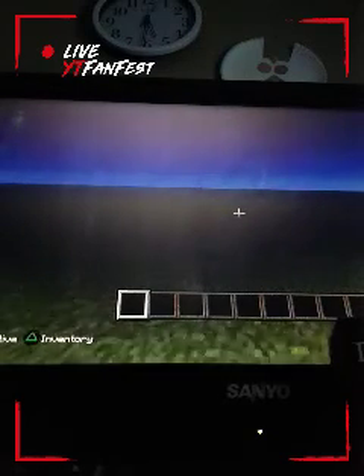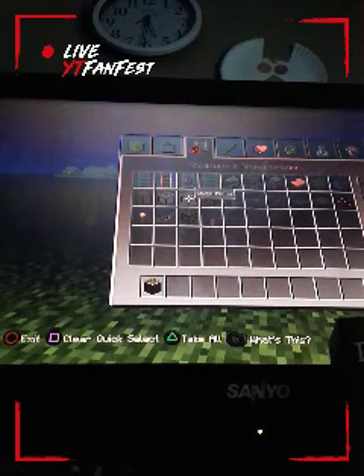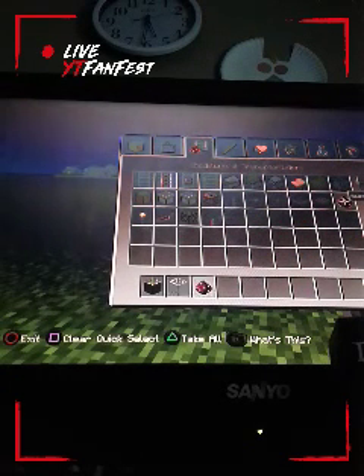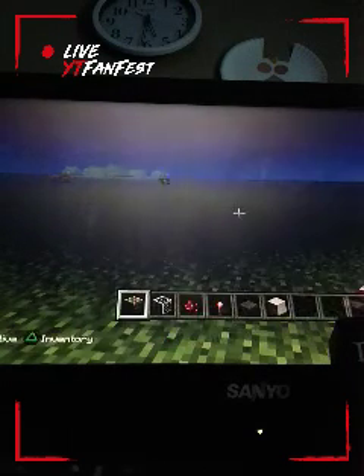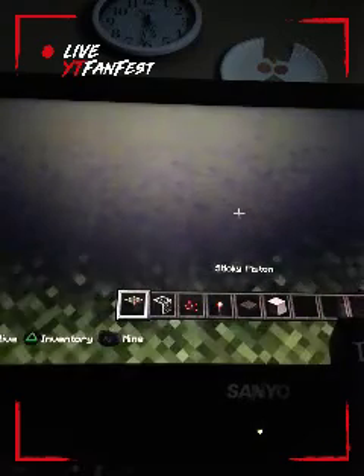Let's go make that. The blocks you're going to be needing are sticky pistons, glass, redstone, redstone torch, pressure plate, and a block of your choice. You're going to want to be in creative mode.